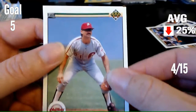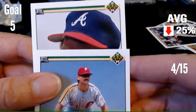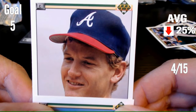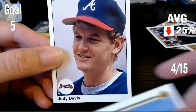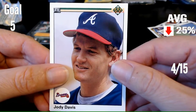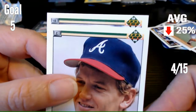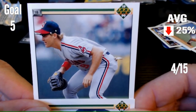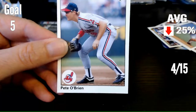Two more to go. Catcher, Atlanta Braves. Can you name that player? It is Jody Davis. Final card — first baseman on the Indians. Can you name that player? It is Pete O'Brien.